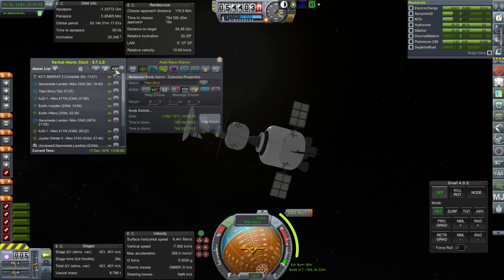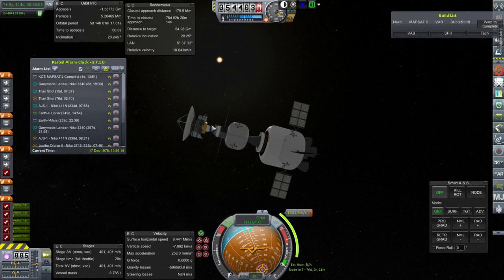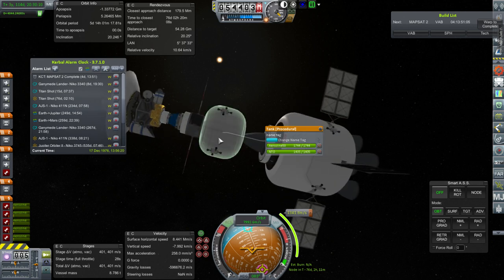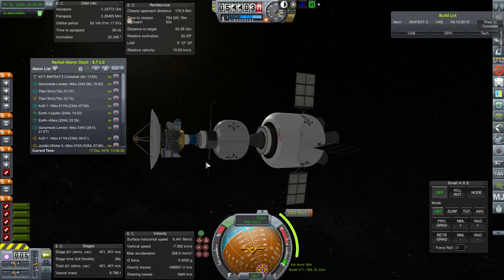We don't have any contract with a time limit so we can take our time getting over there. If the other probe takes care of Titan, we can send this to some other moon like Enceladus. We have to watch out because we've got a lot of fuel here and can't really use the lander until we've used it up — 3,600 delta-V in the tank and we're only using 1,341 to make orbit. Let's move on to the next mission: the Ganymede Lander.